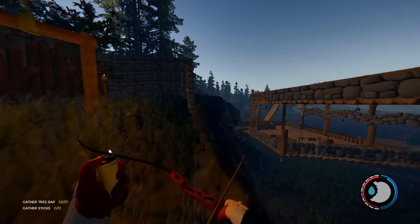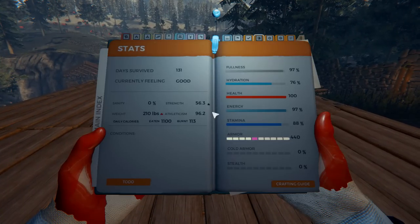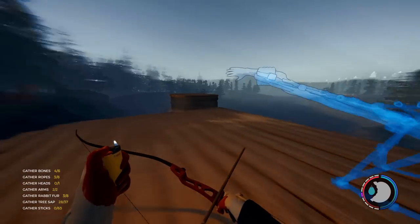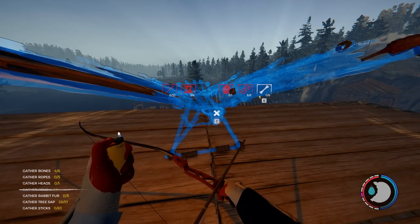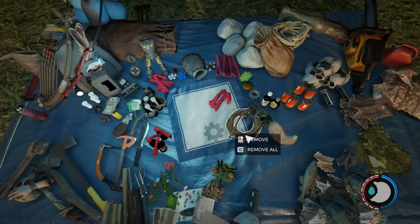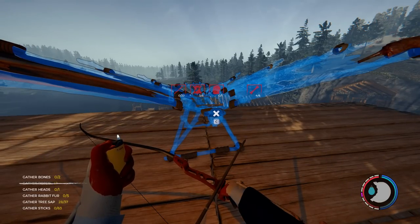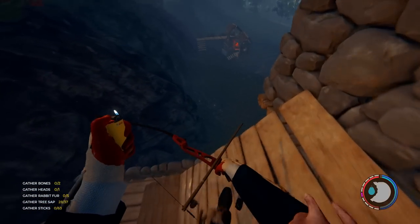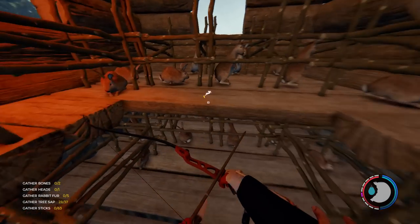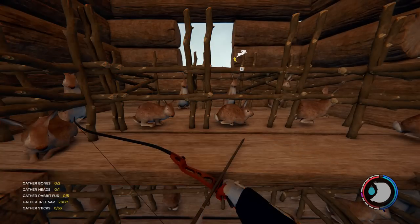I'm going to put my glider on top of here and make it so we can have a little test flight afterwards. We need rabbit fur and sticks. Hopefully my guys in my bunny love shack have been busy. No threes? I'm not playing the right music. Let's go and check our rabbit traps.